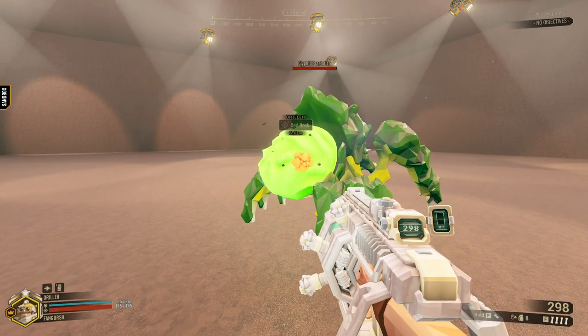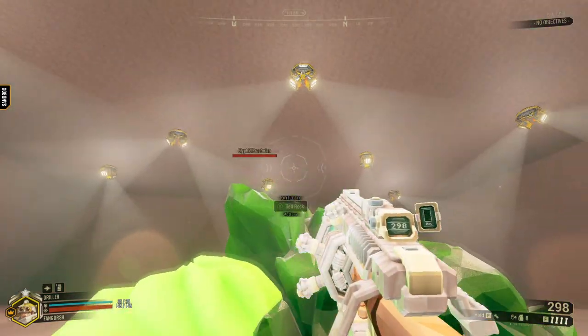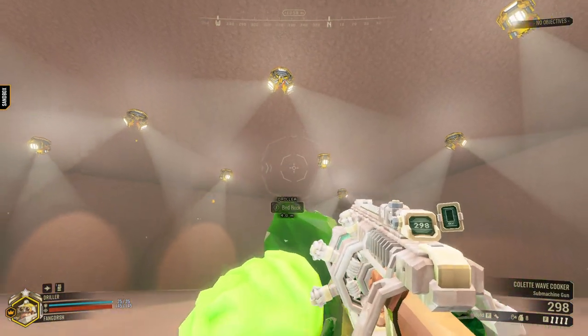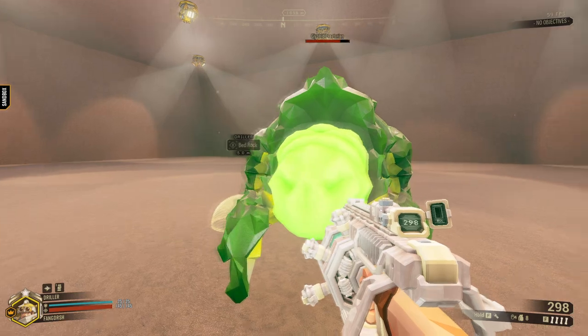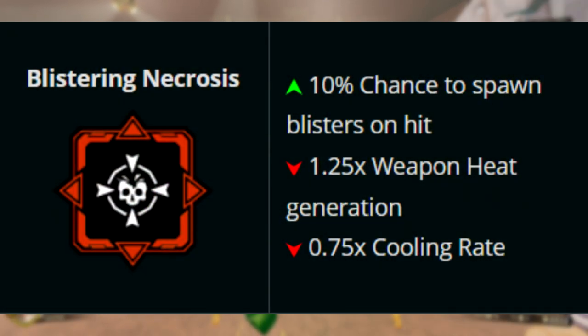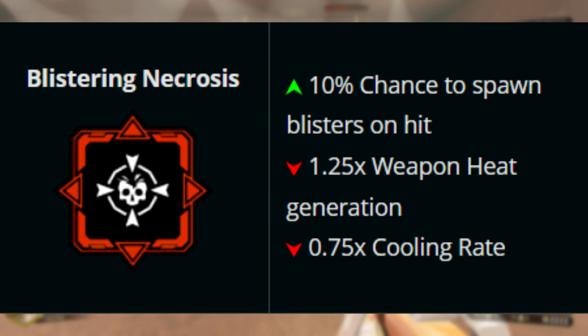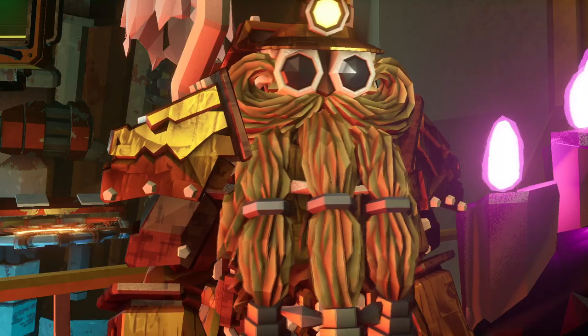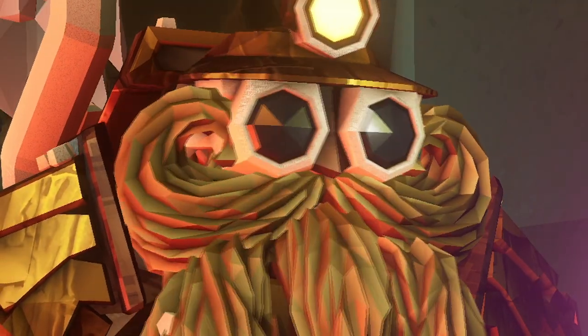Blistering Necrosis grants the Microwave a 10% chance to apply a blister on an enemy that, when destroyed, will explode and deal around 80 damage and a little AoE damage as well, at the cost of heat generated by the gun and the cooling rate. But you can spread as many blisters as you'd like, which brings me to the point of this build.